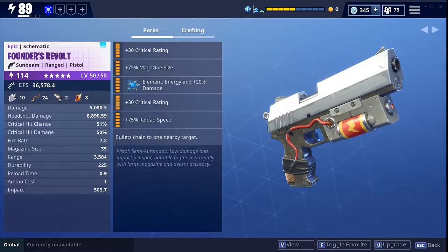The perks I have on it are: 30 critical rating, 75 magazine size, element energy, 20 damage, 30 crit rating, and 75 reload speed. Please don't crucify me — I did mess up, I need to change one of the critical ratings into crit damage. I need like 1500 perk up to change one of the perks, so it's expensive and I gotta grind a little bit.